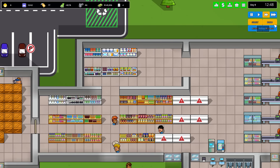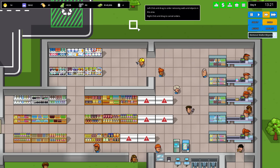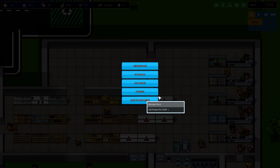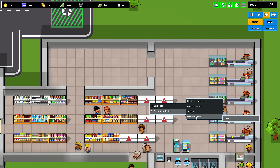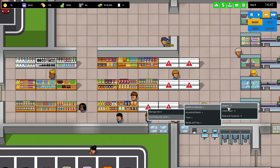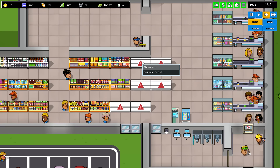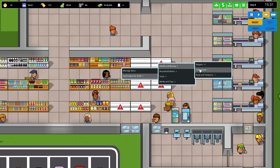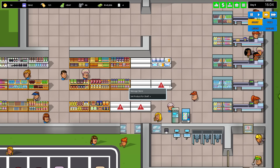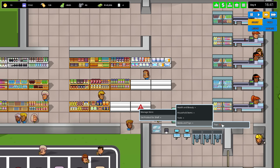Pads, tampons. Actually if I just remove these — remove walls and objects — I can see what we need here. I don't think that updated. We'll go with diapers. Okay now it updated — I had to actually assign something to a shelf to sort of refresh everything so it would do a total recount across the store.